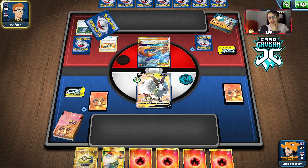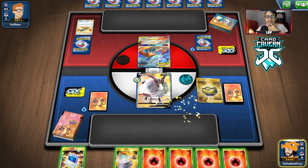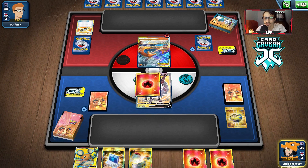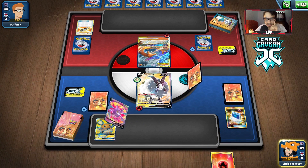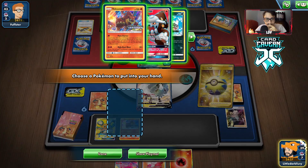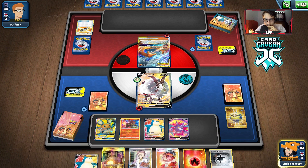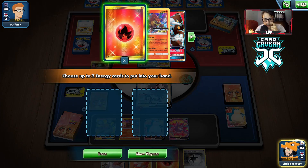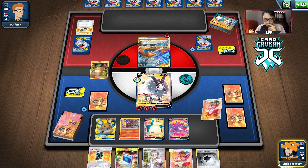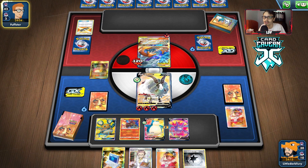We'll have to Quick Ball probably for Dedenne unless we draw a Welder or a Volcanion. This hand's a little messy. We go Dedenne — unfortunately we have to lose some energy but we have Fire Crystal. There's Welder but we're one energy short. Get Snorlax and hope for an energy off Crobat. We'll get rid of the other Snorlax. This hand's not bad — if Double can not get knocked out next turn, that would be amazing. Because this hand really works if Double doesn't get knocked out. So 120 damage — we knock them out next turn with Powerful Energy, which is really good. This Reshi-Zard won't live the turn unless they heal.